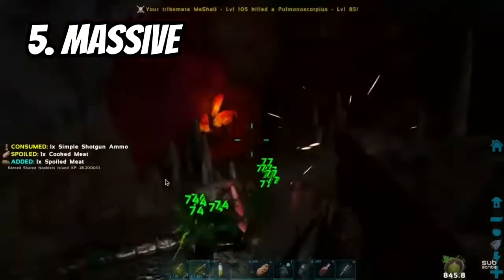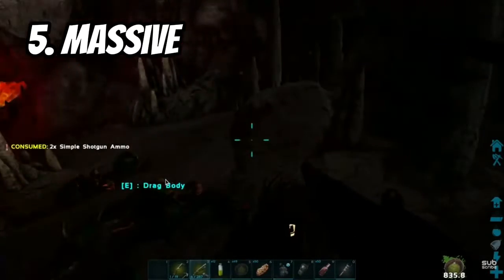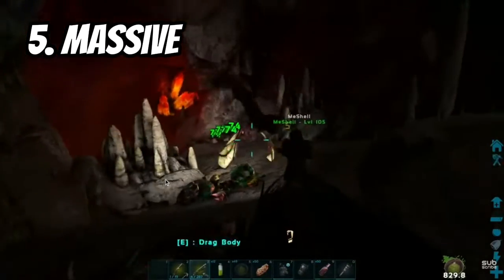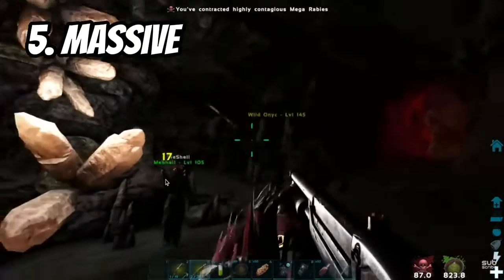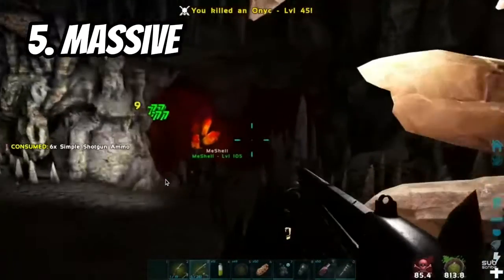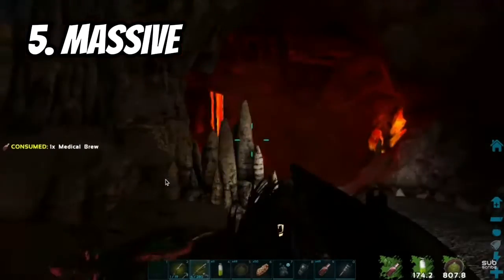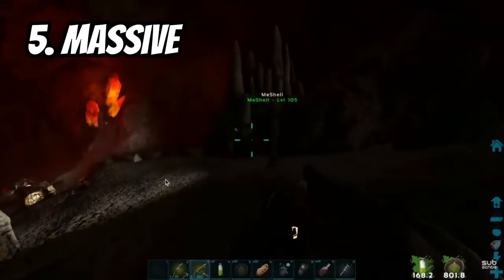The Artifact of the Massive isn't a hard cave for a boss — that is easy. The cave has three requirements: you need the Artifact of the Hunter, the Artifact of the Clever, and the Artifact of the Massive. The Hunter and Clever are piece of cake, but the Massive is just way harder than those two combined. If you're a beginner and you do the Hunter and Clever, it's not too hard, but the Massive is way more different.